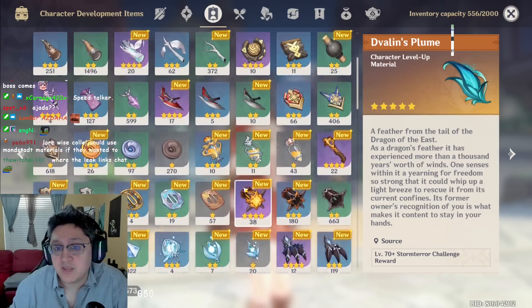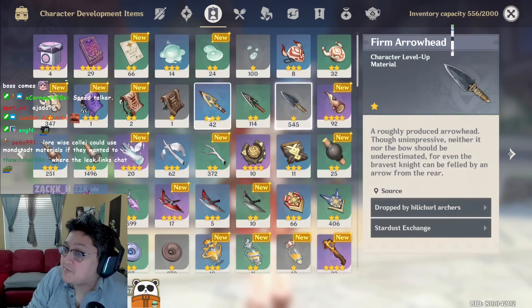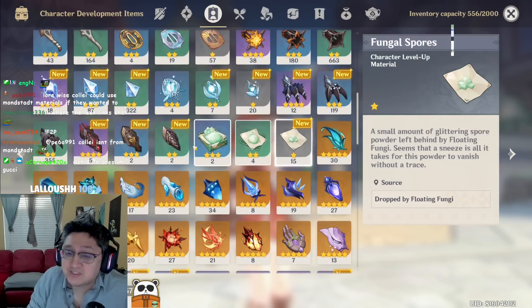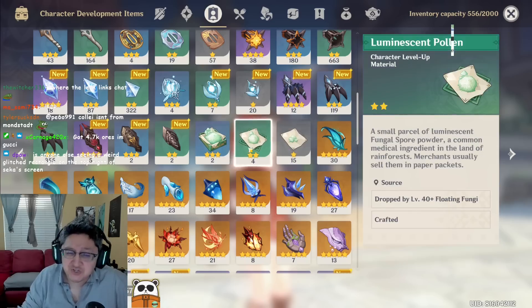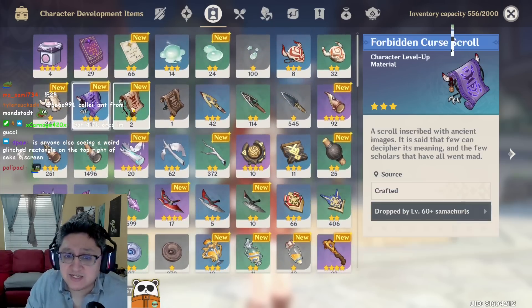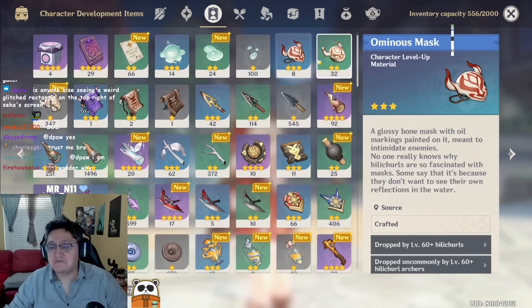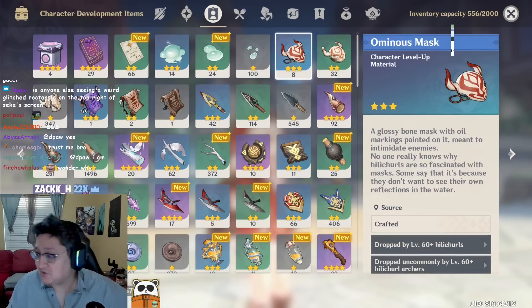There are a lot of bow characters expected in Sumeru, so I'd recommend farming Weathered Arrowheads, Sharp Arrowheads, and Firm Arrowheads for certain upcoming characters. Also, we never really used Pollen, Crystalline Dust, or Fungal Spores for any character, so go back to the Chasm and farm some of that material for potential future characters. Since the Traveler always uses Hilichurl-type materials — Anemo, Electro, and Geo Travelers each take one kind — farming Hilichurl Masks is probably a safe choice to level up the Dendro Traveler.